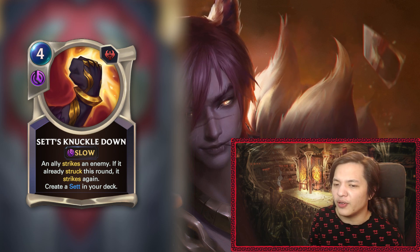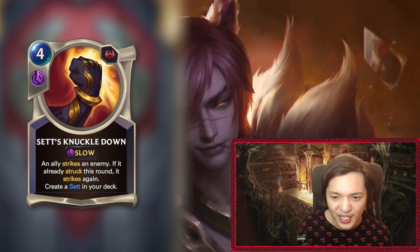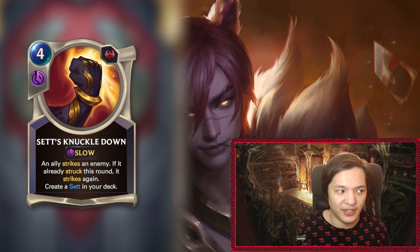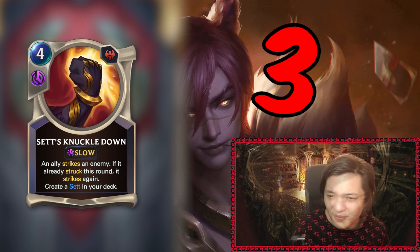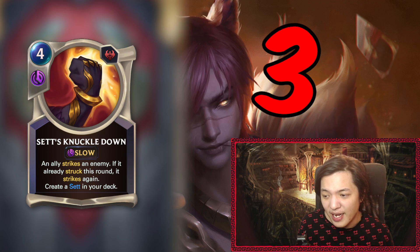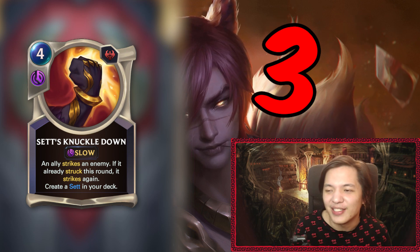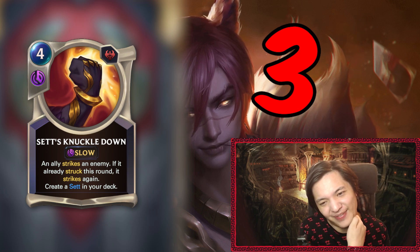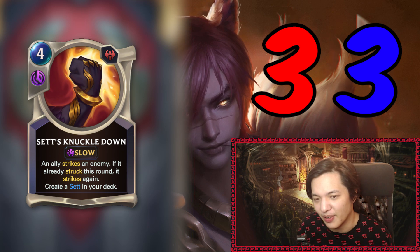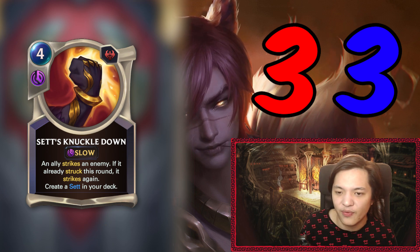Unfortunately, that's points off on design — cards should stand on their own and not just be champion spell fodder. All champion spells are also collectible spells, so opening a Knuckle Down would feel a little bad. Design-wise it's not a bad idea and it's solidly balanced, but it's very niche — it doesn't feel great as a single card outside the archetype. I'm giving it a three out of five for design and a three for execution. I don't think it's great on its own, but really solid as a champion spell.